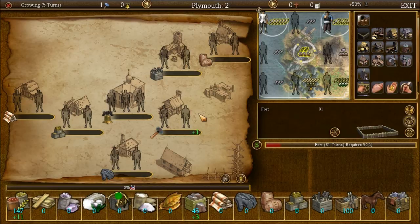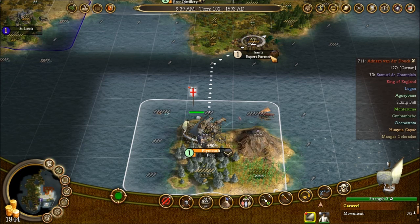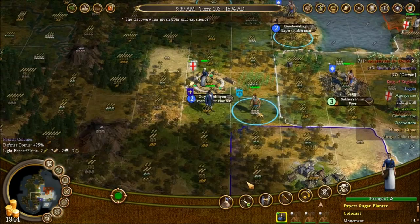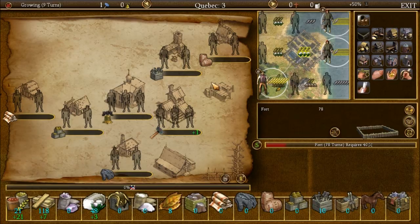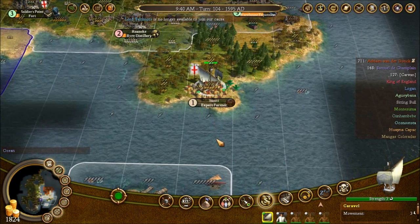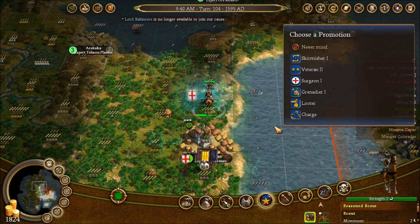I want you, colonist, to get on the boat and go this way so that you can learn how to farm, and we'll stick you on that corn. Hooray, sugar! I didn't know that expert sugar planting was for ladies — that's interesting. Fish. People farm. Learn among the natives. Let's go back and keep exploring — veteran, keep exploring!